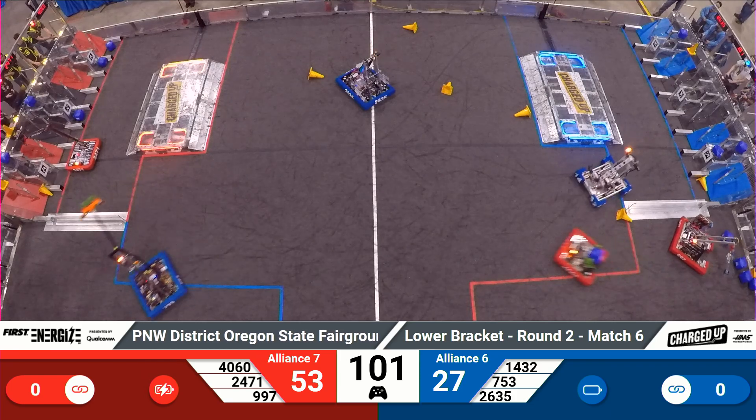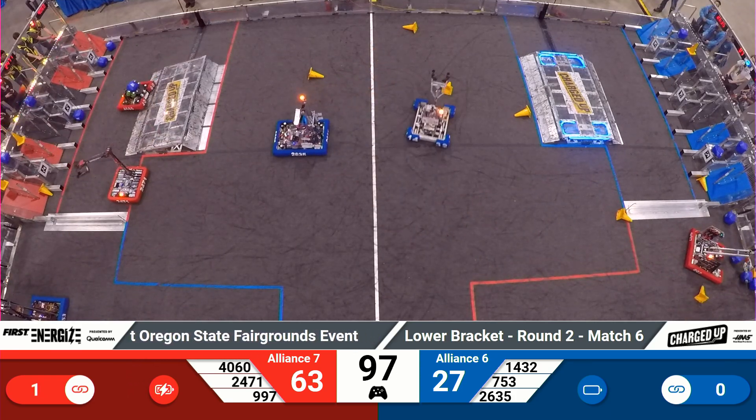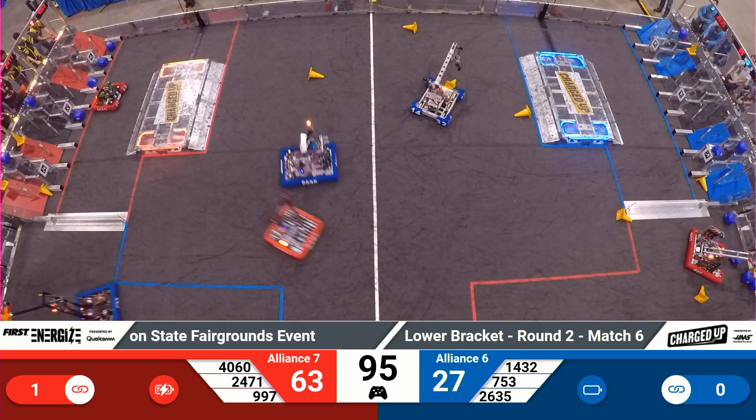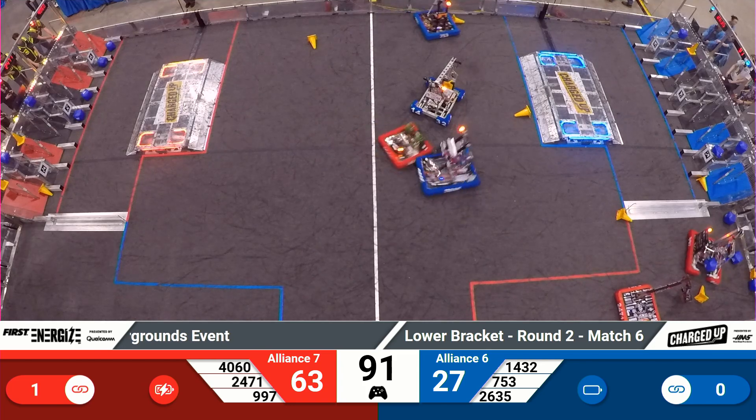Red Alliance has two robots in their loading zone. 40-60 Bearcat Robotics, a quick little and nimble robot, able to quickly grab a piece and toss it into their scoring grid.